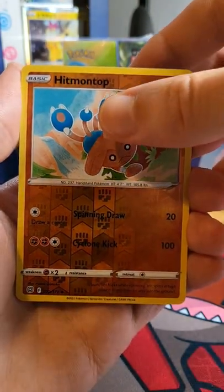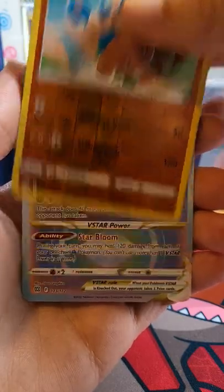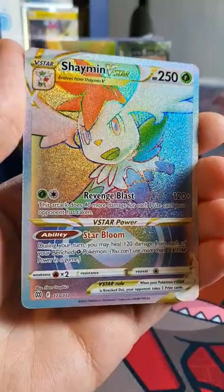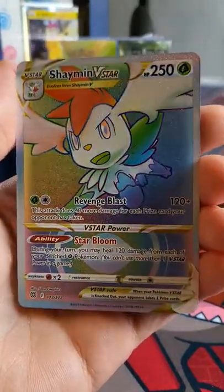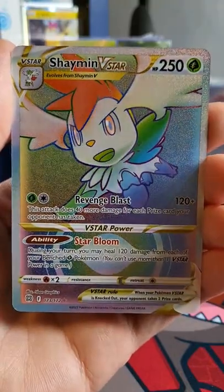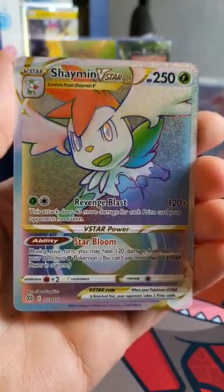And a Rainbow Shaming V-Star — wow, these one pack magics are doing the business, aren't they! I thought it might have been the Charizard there at first when I saw the rainbow, but I'll still definitely take that. Thanks for watching guys.